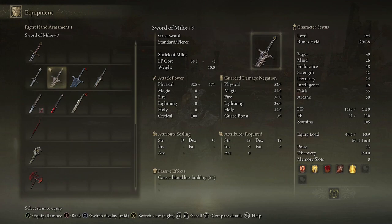Secret feature number six is the fact that this is a bleed-based weapon as well. You'll see that in the attribute scaling it doesn't scale with arcane, so you can't go insane with the blood loss. But if you look at the passive effect, it causes blood loss buildup on a rating of 55.